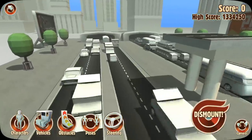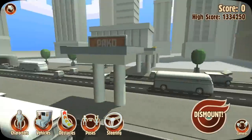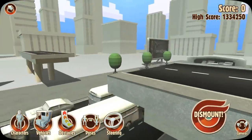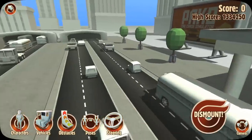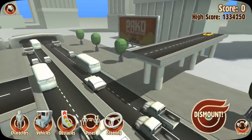As you can see here, we have a busy highway and I think I'm supposed to drive into traffic and cause a huge pileup. Now I can add some obstacles and try to make it across or just make it more deadly, but we're just gonna drive into traffic as a first attempt and see what happens.